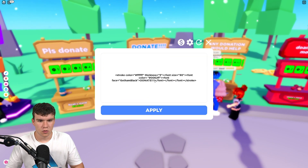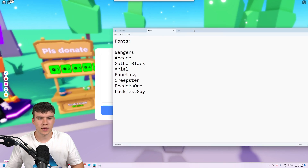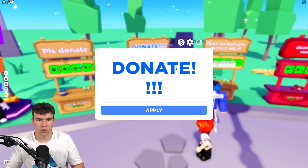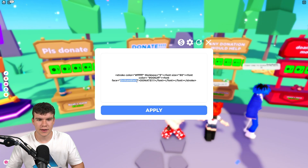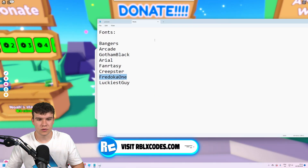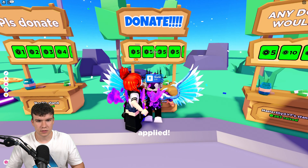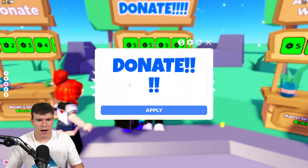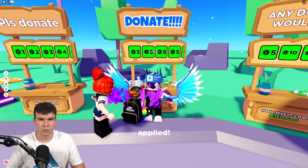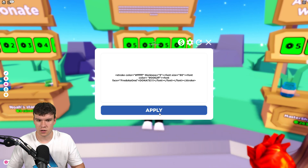We also have font. The font is the style of the text itself. Here are some fonts that work in the game — you can pick one to change your font. For example, Fredoka One is quite a popular font in a lot of Roblox games. If we update this and click apply, we've got a more cartoony font. Or for a really bold one, we could try Luckiest Guy — I'll paste that in and click apply, and we've got quite a bold text. I'll also try Impact, but that one doesn't seem to work. So I'm going to put that back to Fredoka One.